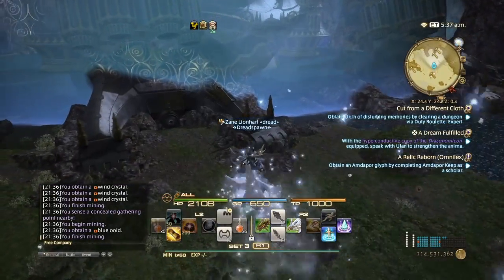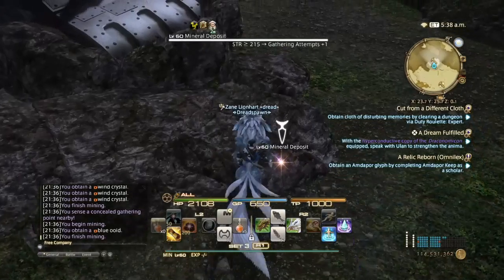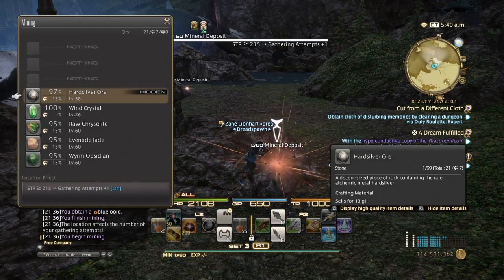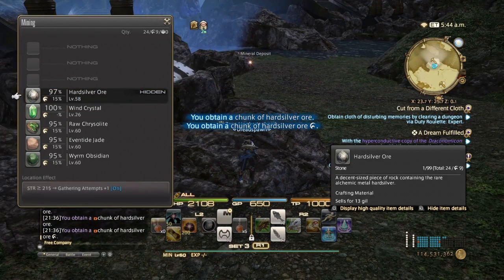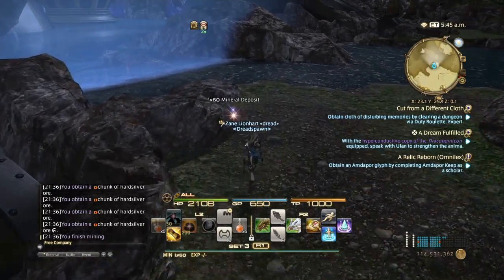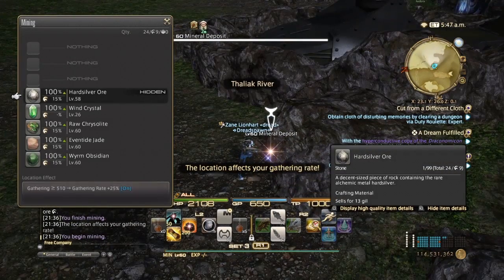Since the update, you are automatically given at least one concealed node. We have about two more minutes left on this favor, then I'll switch over to the Four Lands and do it for botanist and show you where to get those.